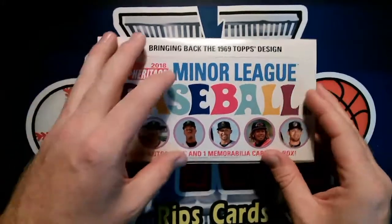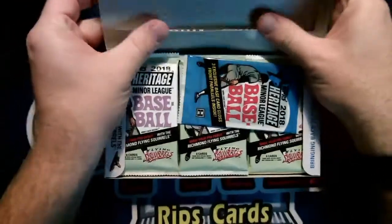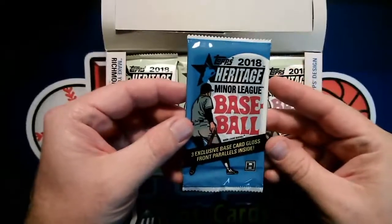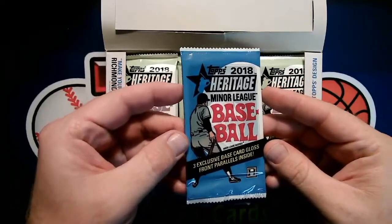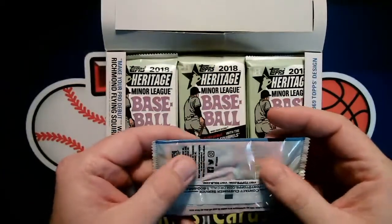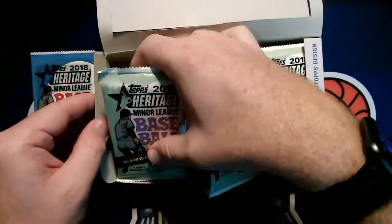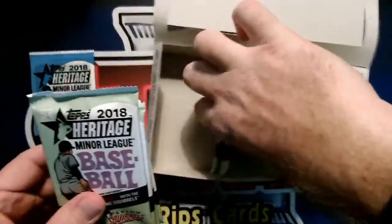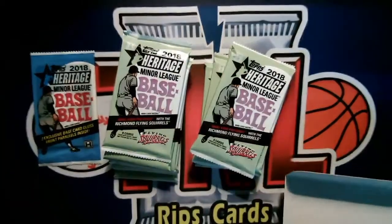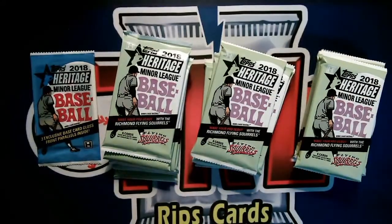We've got one on-card auto and one memorabilia card in each box, so hopefully those are some names we recognize. Alright, let's open her up. We've got three exclusive base card gloss front parallels inside, so we'll look at those at the end.